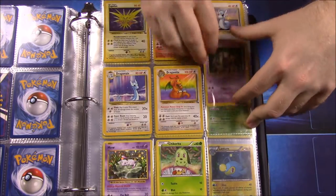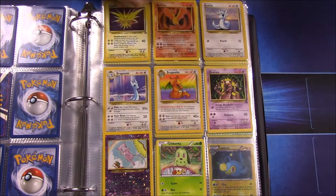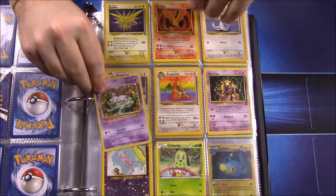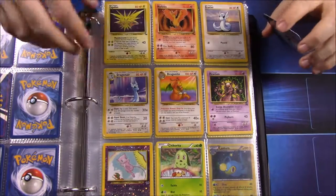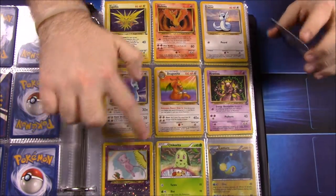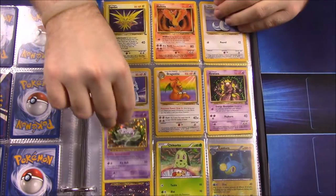I never had an original Mew. The closest thing I have is from that beach island set, which I have somewhere. It would be nice to show because it came with a bunch of postcards, and they took snapshots of Pokémon out in the background — like a Charizard and a Pidgey out there, which was the Pidgey I showed earlier.